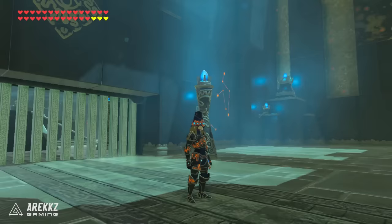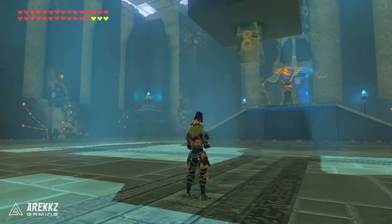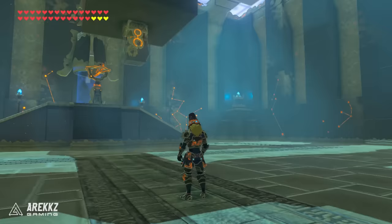You then have the ancient, or guardian set as I like to call it. It looks pretty crazy and requires a ton of guardian parts. This has guardian resist so you take less damage from guardians. Its level 2 bonus is ancient proficiency, so you do more damage with guardian type weapons. You can buy this from the Akala ancient tech lab.